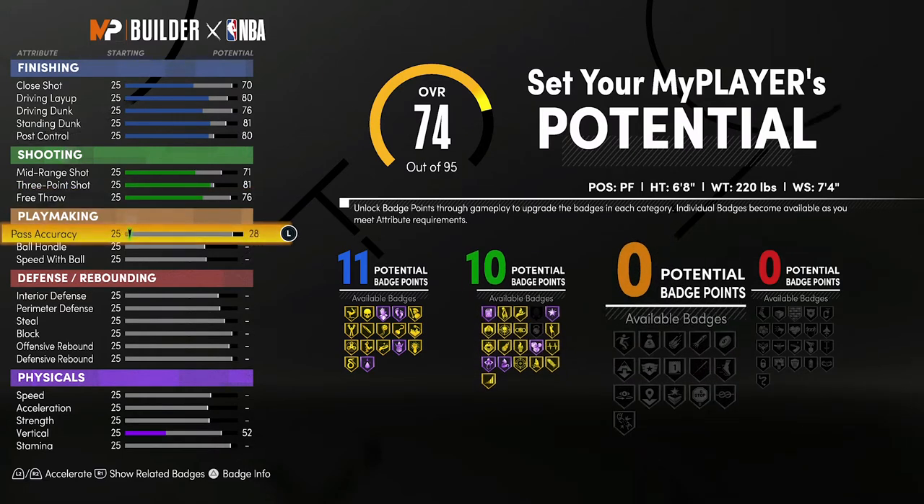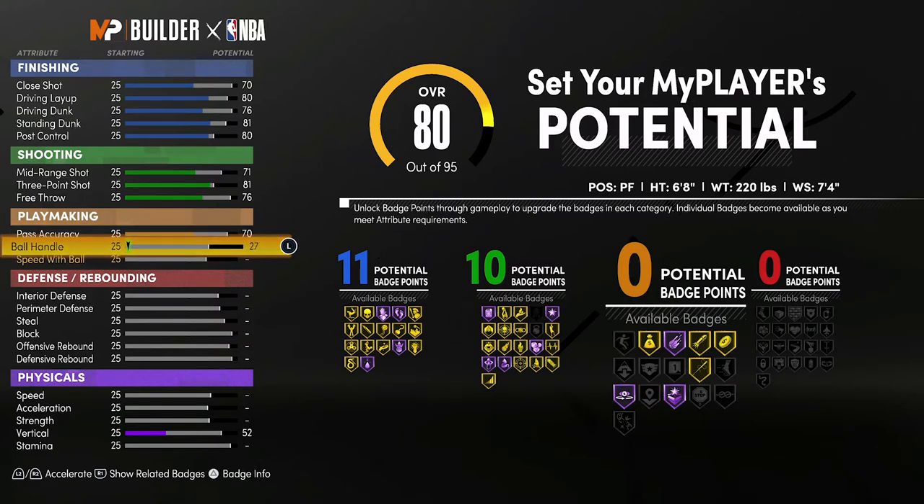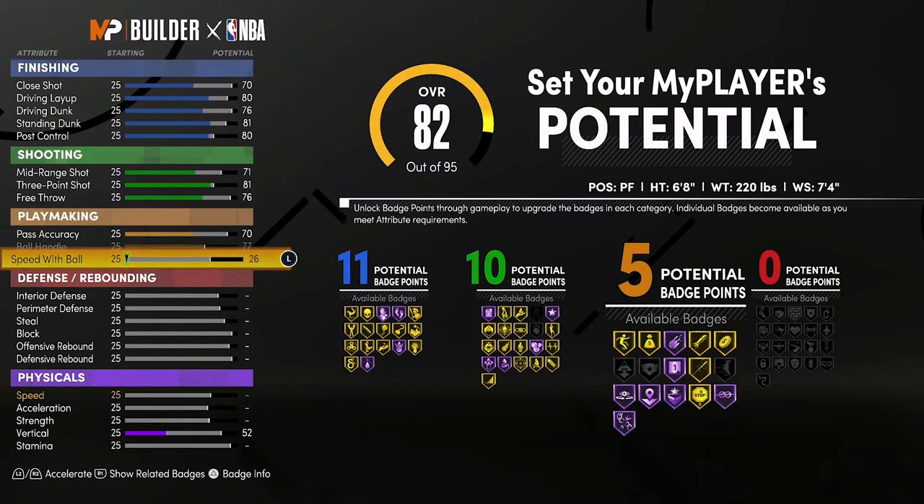For playmaking, bring your pass accuracy up to a 70, your ball handling up to a 77, and your speed with ball up to a 71. That's going to give you 11 playmaking badges.